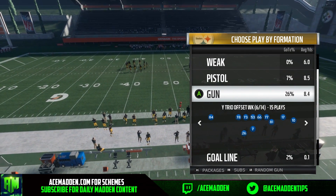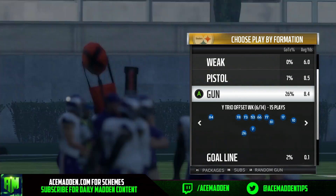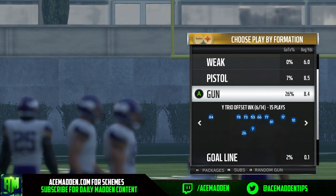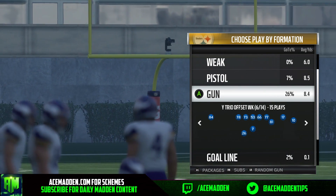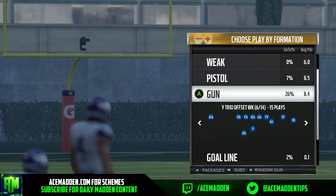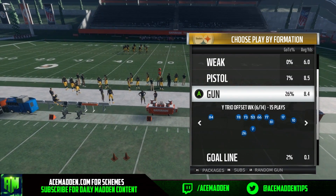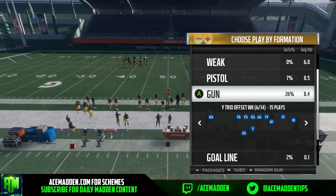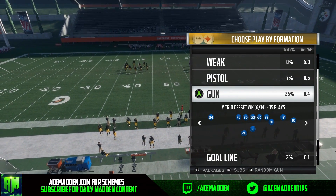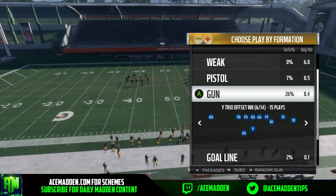This is the playbook I currently use. I feel very comfortable in it — there is something for every situation. If you need to run the ball, have good passing plays for the red zone, or pick up six-man heat and still have an effective three-man route combination, it has something for everybody. I've spent countless hours over the past few weeks developing this and I've come up with 55 total plays over 14 different formations.